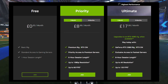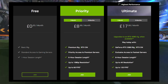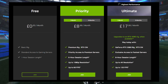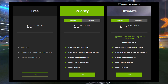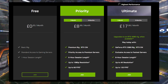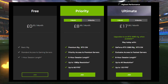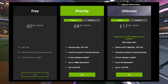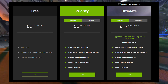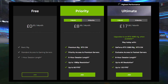There is also a Priority tier at $8.99 a month, which gets you a premium PC with RTX on — which includes ray tracing features. You get priority access to faster servers, up to 6-hour session time, 1080p resolution, better graphics, and up to 60fps. This is available as a 1-month or 6-month plan.